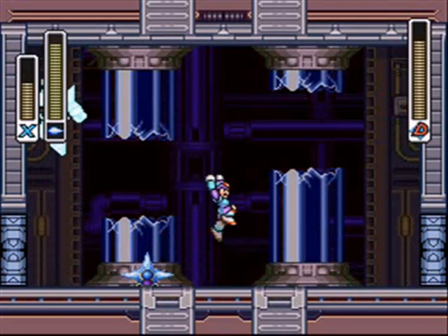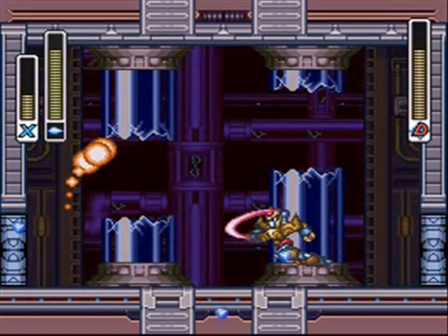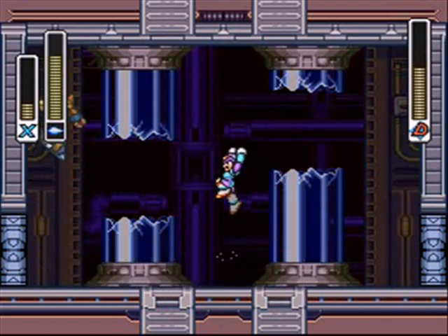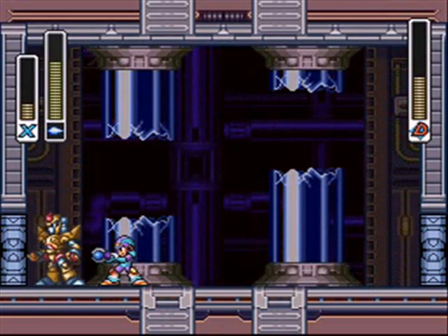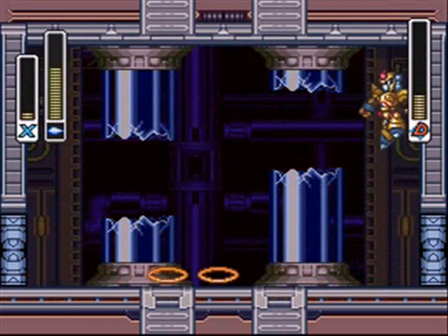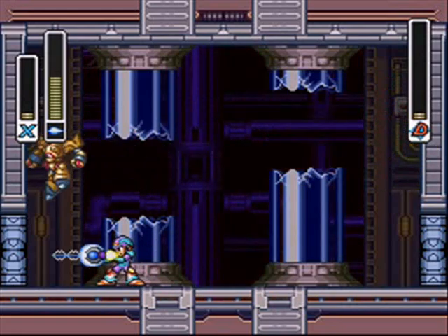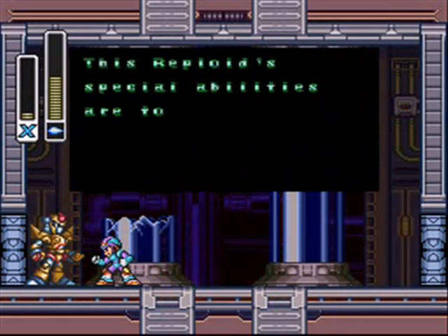Like I mentioned earlier, Bit is weak against the Frost Shield, which is great because this is the first Maverick I took on, so I was always going to be prepared for this guy no matter what. He dashes at you when he's at the same level as you, so you have to jump when he's in midair — he'll dash in midair to jump over you when you land. He also shoots projectiles that move along the ground, so jumping isn't always possible. If you Frost Shield him enough, though, he's out.